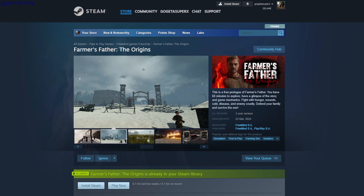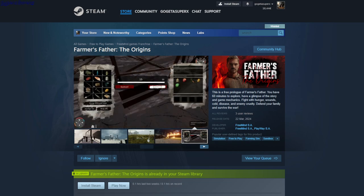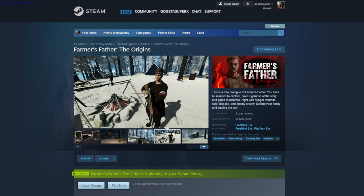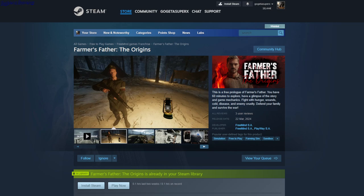Farmers Father: The Origins. Simulation, free-to-play, farming sim, sandbox. You start in this shelter and it's kind of like survival — you have to pick up some items and go to the next area. Even though the game doesn't say so, there are invisible walls you cannot pass through, so you have to follow a certain path.